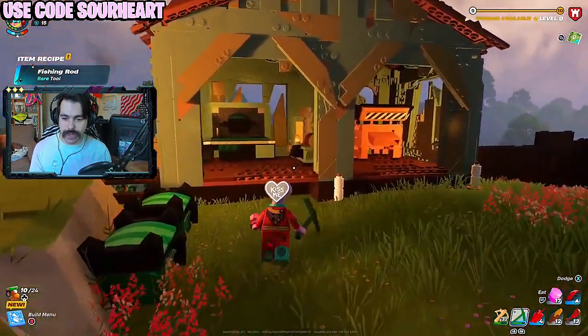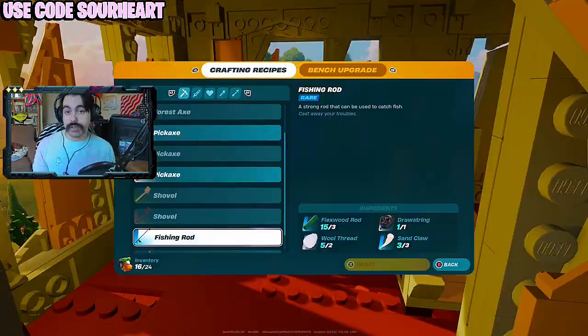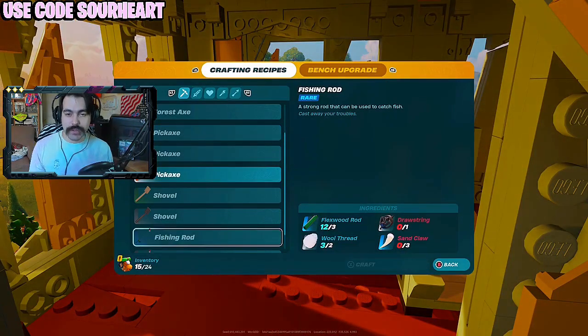With flex wood you get the third tier. Crafting it at level three is a little bit expensive, but using a higher rarity fishing rod gives you a better chance of getting better fish. There are 10 plus fish that you can get using this thing.